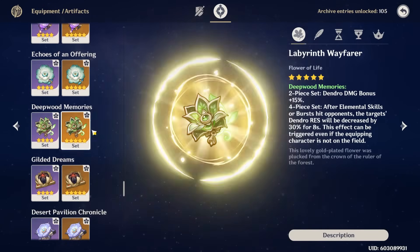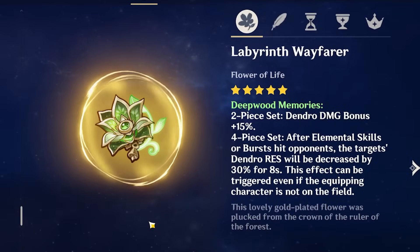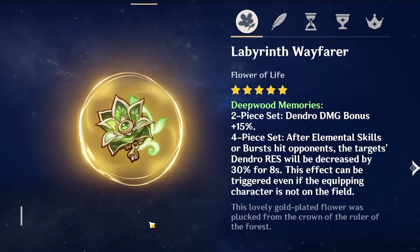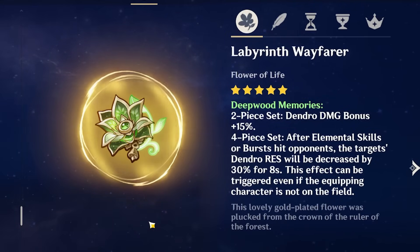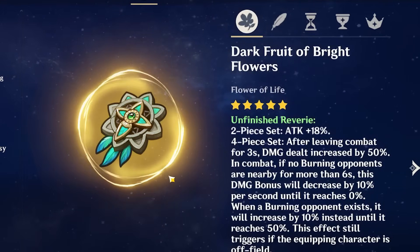The 4-piece Deepwood Memories is a great supportive set that will perform similarly and is a very viable option as well. This set gives you 15% Dendro damage bonus on the 2-piece, and will reduce the Dendro resistance of opponents by 30% on the 4-piece — a vital set that most people have farmed by now as it's useful in so many Dendro teams. With Emilie in particular, if she's your only source of Dendro damage, having Deepwood Memories on her is definitely still a good option and will perform similarly — usually only slightly worse than the Unfinished Reverie set — meaning you can choose whichever one you have that has better substats, or that you've already farmed.